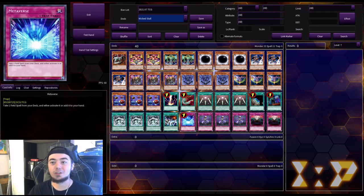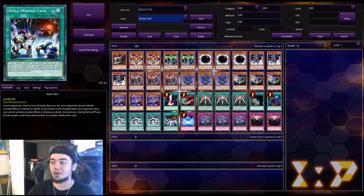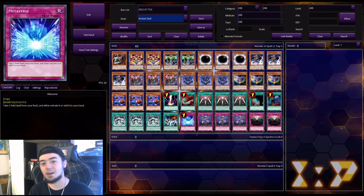Next we have one Metaverse, which is basically just an additional search card to get you Mystic Mine in case you're not able to draw into it. If you need that stall, Metaverse will help you get it.